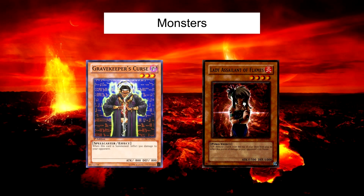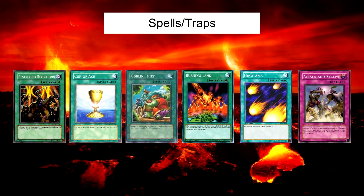Now I'll go through the spell and trap cards in the deck. The spell and trap cards are: Restructure Revolution, Cup of Ace, Goblin Thief, Burning Land, Hinotama, and Attack and Receive. I've spoken about Restructure Revolution already — it's your most powerful burn spell if you're going first, and it's the reason you can run Cup of Aces. Normally making your opponent draw cards is really bad, but with this deck it can actually help you out.